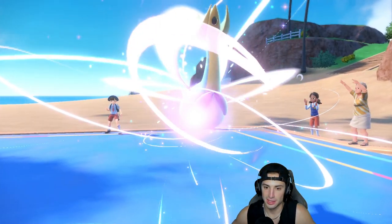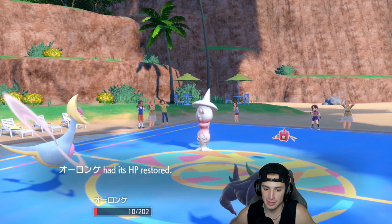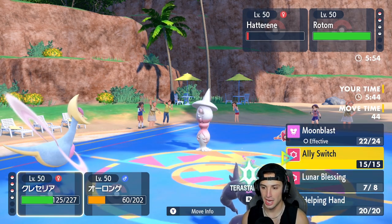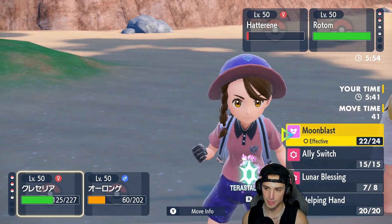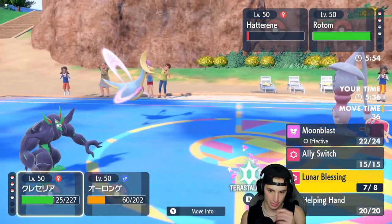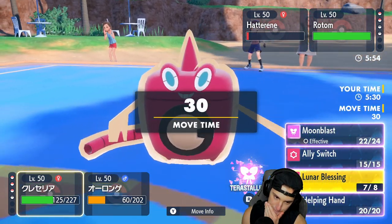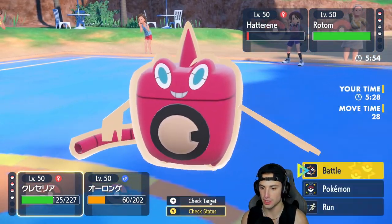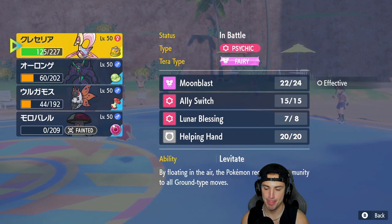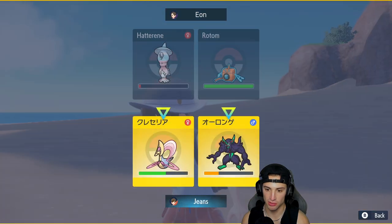Another Lunar Blessing comes out here. I wish I had Fake Out. Trick Room is now gone and Hatterene is going to die to Life Orb too. I still have my Tera type. What's Grimmsnarl's Tera type? I just have bad Tera types — they aren't really helping us out. I think I'm just going to Lunar Blessing again and then go for Spirit Break if I can.